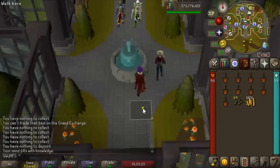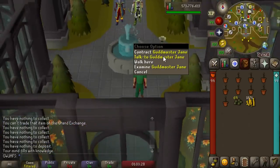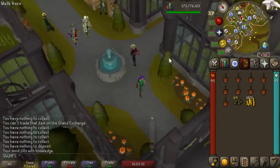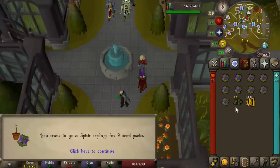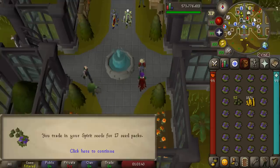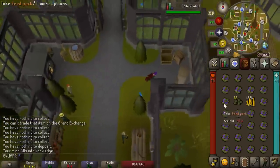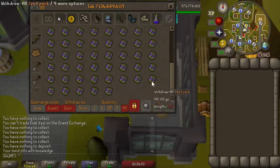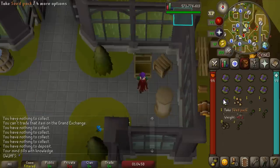A little while ago, they made an update to the game which allows you to trade in spirit seeds and saplings to Guildmaster Jane in exchange for a tier 5 seed pack. That's exactly what I'm going to do, since I don't care about farming XP on my main account, and I have no desire to plant anything since I've got the Tangle Root pet already. We have 78 seed packs — let's get cracking on these.